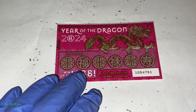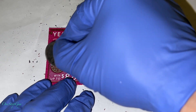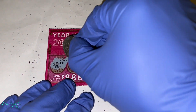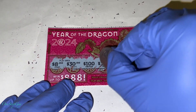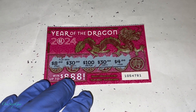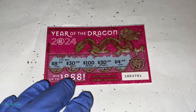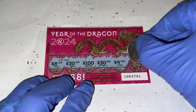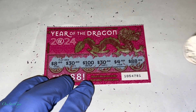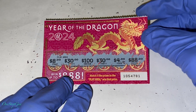Alright guys, so we got two more cards to play, so hopefully one of these two cards will be a good winner here. Let's see. Wow, this one right here — as you guys can see, we got two $30s. What do you guys think? Are we going to have another $30 or are we going to have nothing? Oh, we got nothing guys — we got another $88 showing instead. That would have been nice.